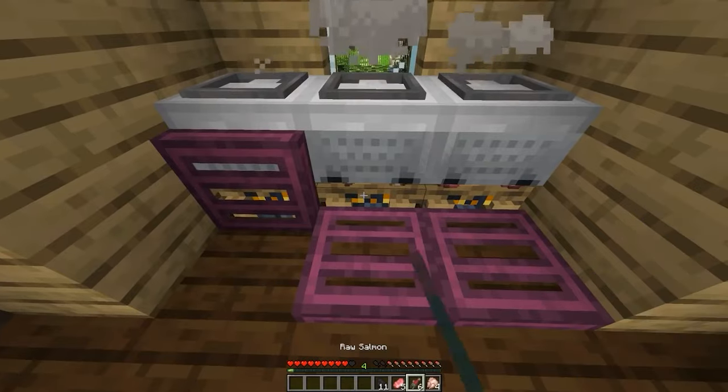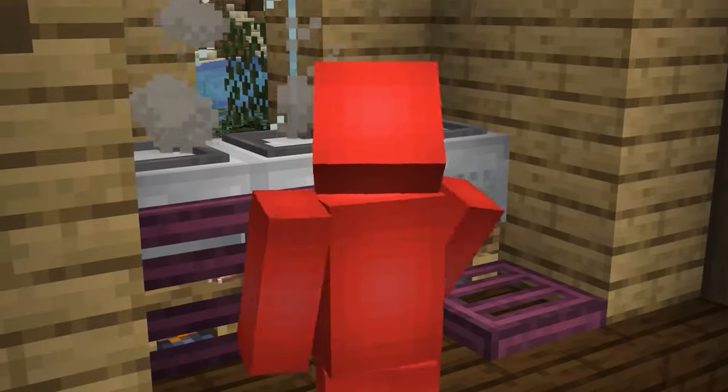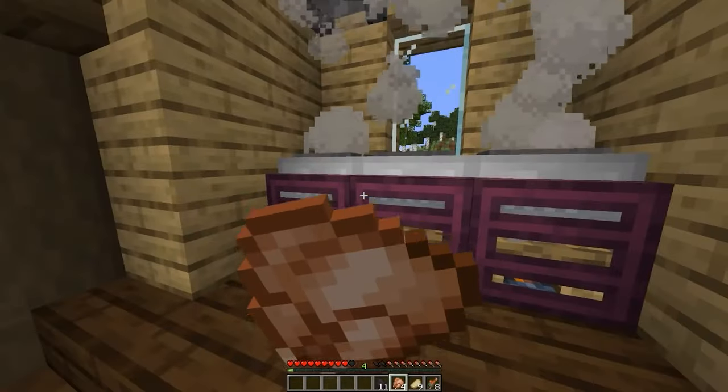And hey, the smoke will even pass out through the top, which is a nice touch. And since we can still use the campfires below, we can cook our food and then collect it once it pops up into the minecarts above for an easy-to-use system.